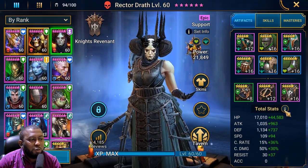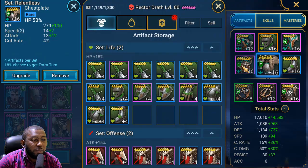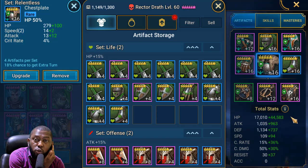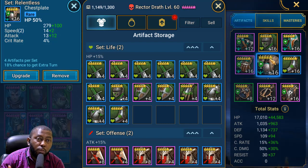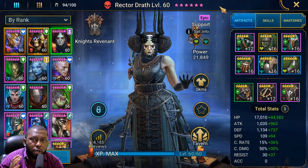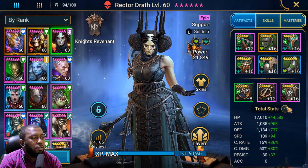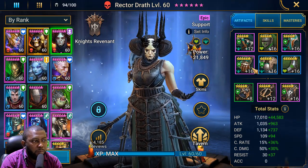I also forgot one more: Rector Drath. Her speed was at 170-something previously. I just changed one gear — one chest plate that had a speed substat — and it pushed her to 203 speed, which is awesome. Eventually I'll replace the life artifact with an immortal set, which could push her to 210, but I don't have the silver right now. She'll be chilling at 203, which is perfect for the dungeon content we use her on. When people are going to die, she comes in instead of Apothecary to keep us healed.